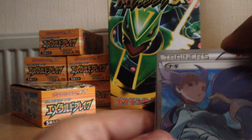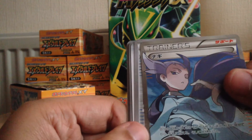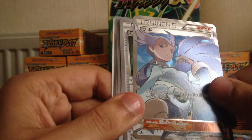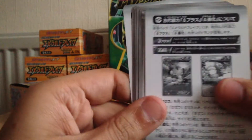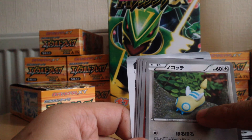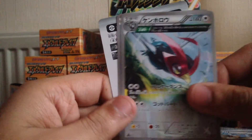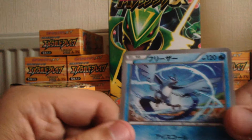And here's our first full art — is it Winona? I can't remember. This is the Flying Gym trainer. Togetic, another half art, and Articuno — the artwork on this is pretty nice as well.